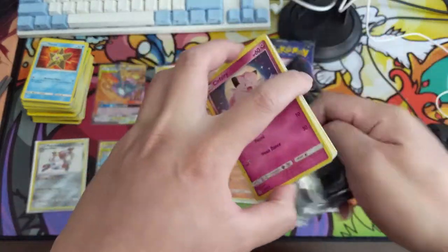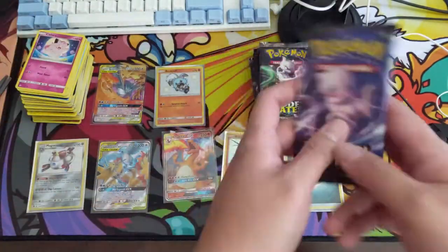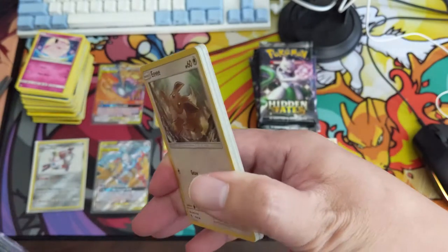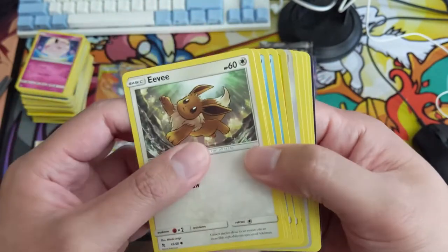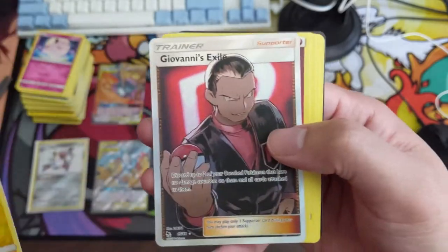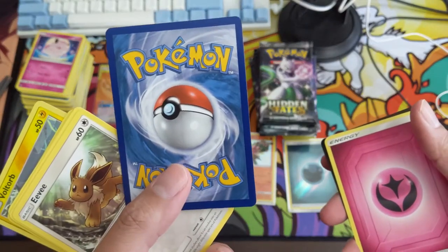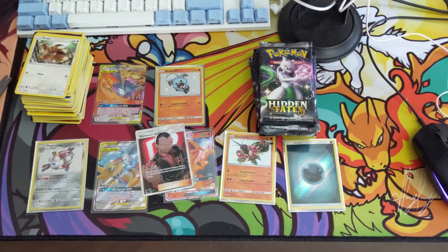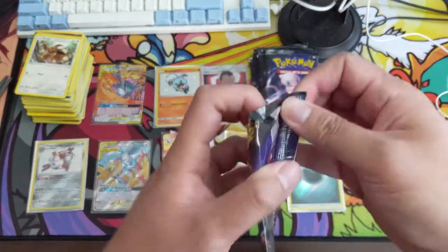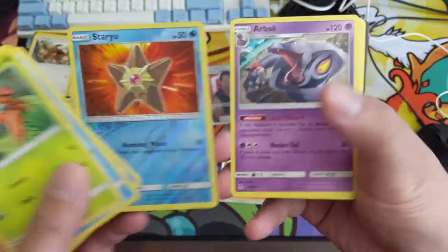Let's get our first shiny GX for this opening — oh my god, another Mew! We've pulled a pretty solid set of Mews just in this opening. From this angle looks like we might have something — come on. The reverse slot: Giovanni or Jesse and James? Giovanni's Exile — not sure how in demand these are for PSA 10, but this one does look pretty good. We need those reverse slots to be the full art border.